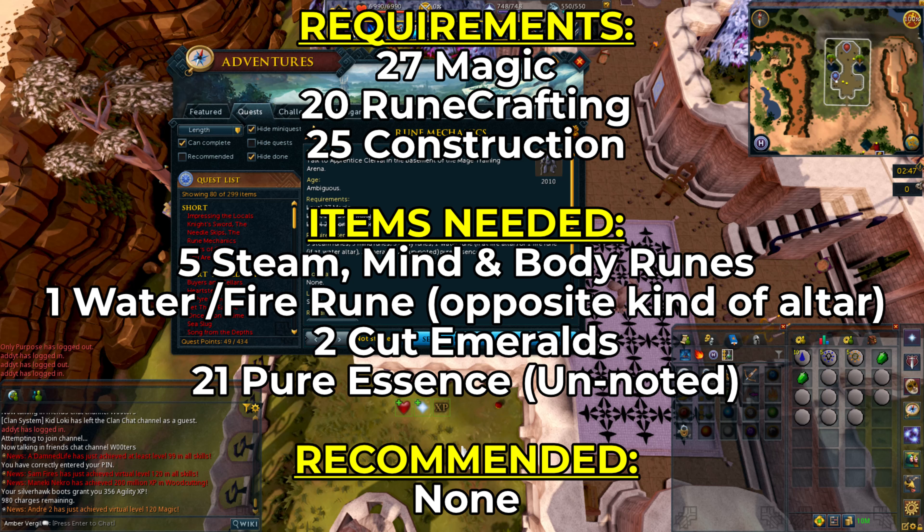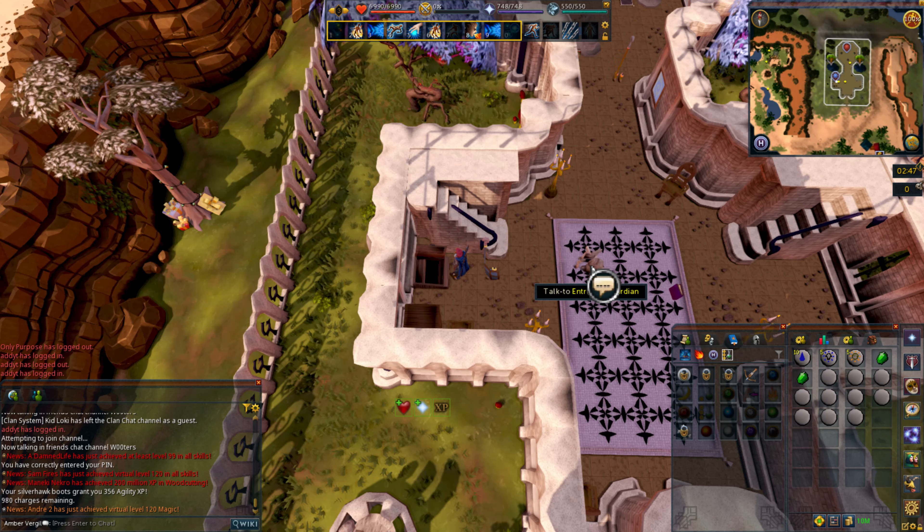If you're going to be doing all your steam runes like I am, bring five water runes. Or you can bring five fire runes if you're going to the water altar, which is in Lumbridge so it's further away. You'll also need two emeralds and 21 unnoted pure essence — you won't need all of it right away so save some inventory space. Also, you're going to want at least five pizzazz points; I'd recommend the enchanting room as it tends to be the quickest and easiest. If at any point you lose your progress hat, just talk to the entrance guard to get it back.